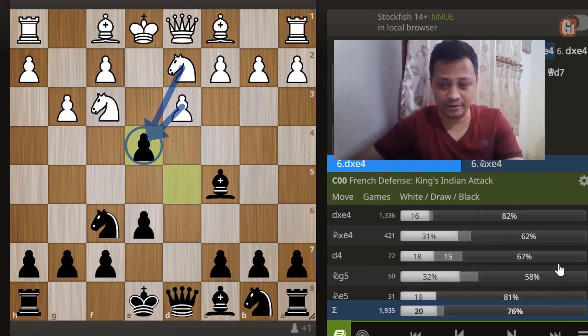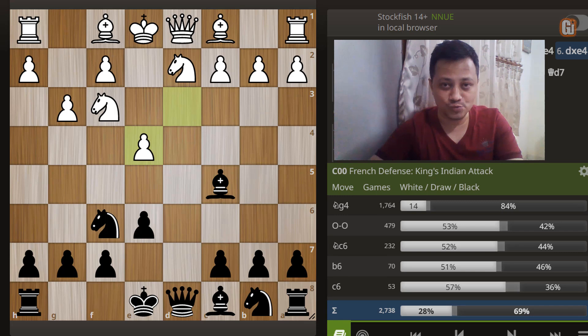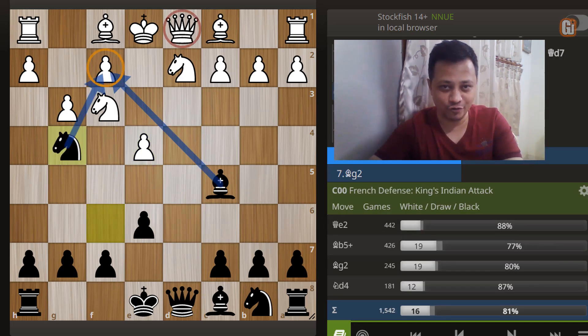By far the most popular choice is d captures e4, which looks more natural in this position, but this leads to a completely lost position after Black's obvious response Knight to g4. Suddenly White realizes that f2 is hanging and there is no way to defend it. Amazingly, considering the top three choices, two of them lose the White Queen and one loses a piece.